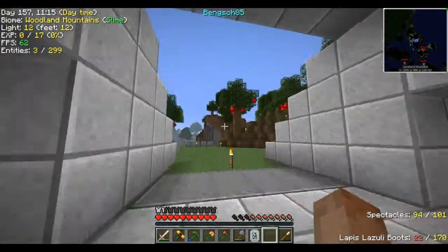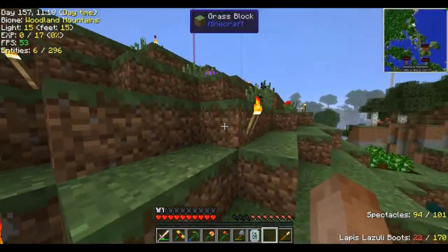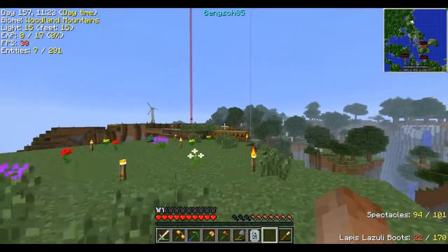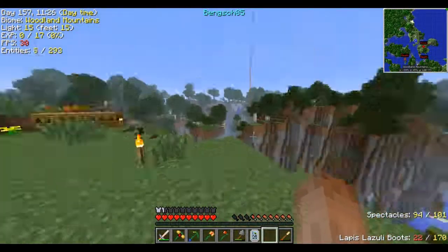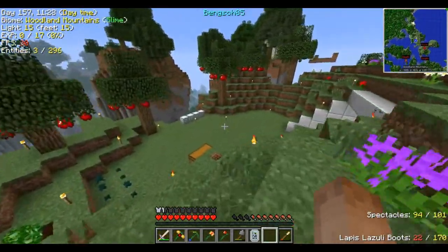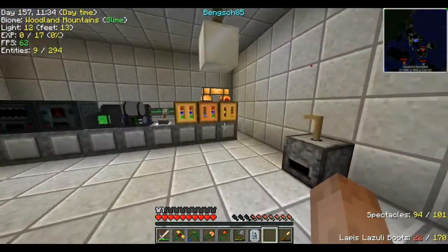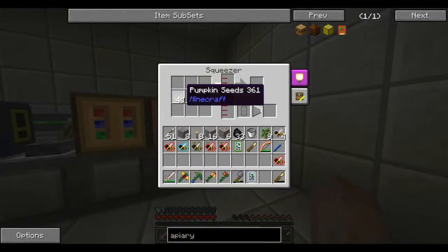I do not have any walnut trees, because I found a much better source. I have situated right over there — pumpkins. Change pumpkins into pumpkin seeds, they grow very quickly, you get four seeds per pumpkin, and just throw them right in.